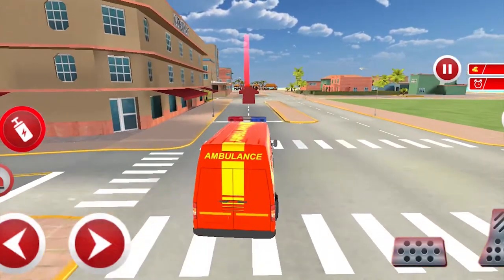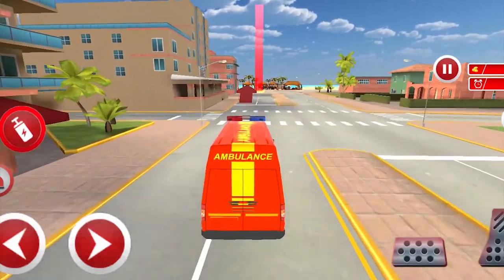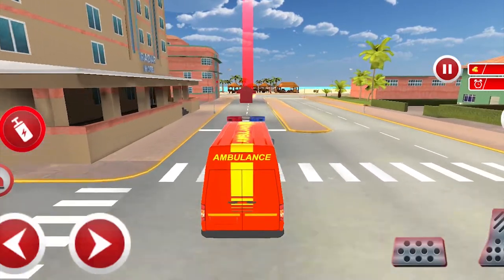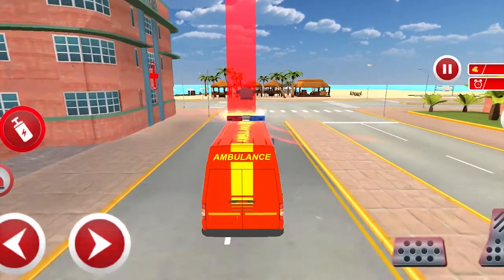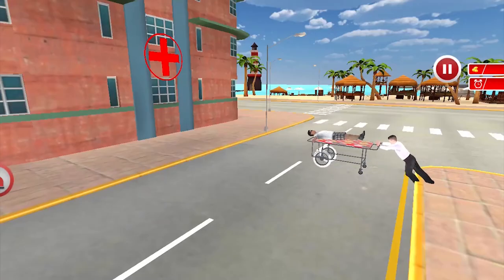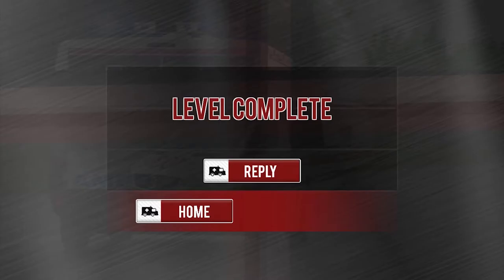It goes straight on the road. The right indicator shows that it goes to the right position.